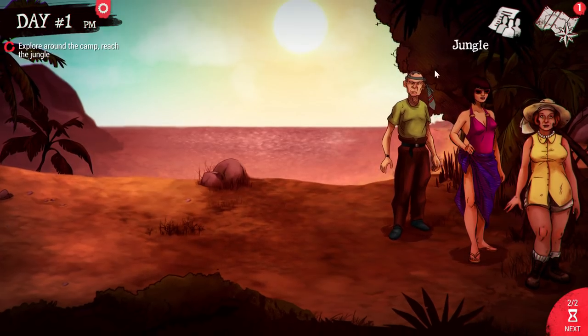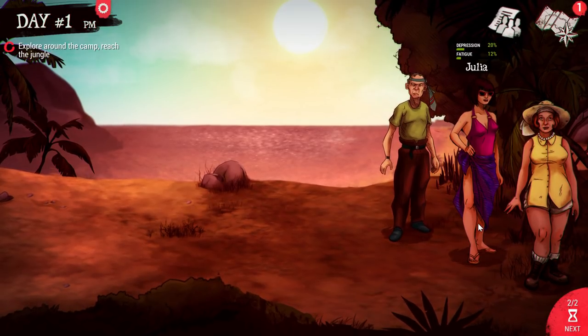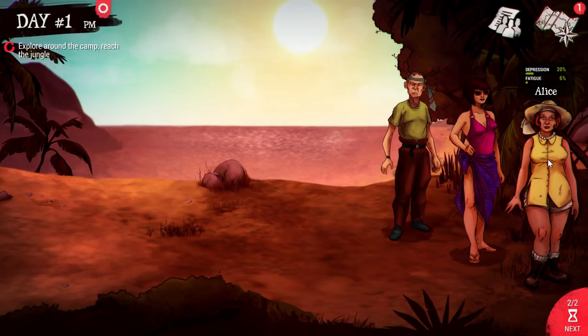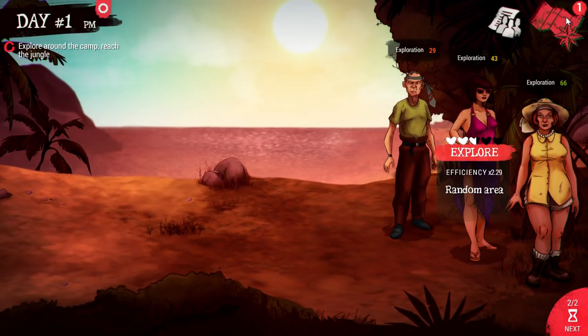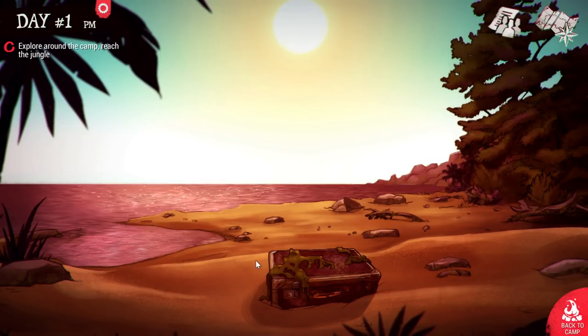As we continue onward, our explorers — Julia, Jacob, and Alice — are going to gather up fatigue as they discover the island. Here's our map. We can go toward these spots, and usually there's going to be an item or a person within each new block of land we find.